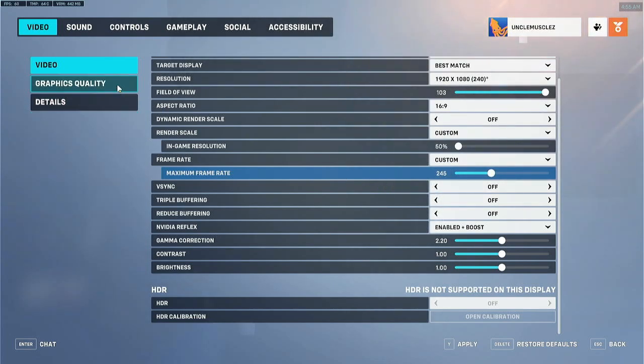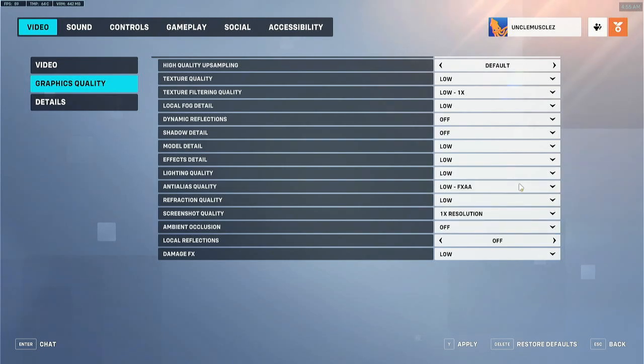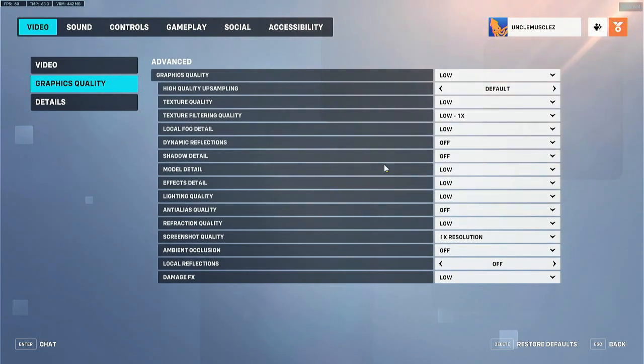So that's the video settings. Graphics quality — there's a whole separate section now, but it's basically the same as before. Texture: low. Everything: low, 1x. Lower or off if you can — you don't need any of this. Overwatch looks pretty good without it. I didn't know I could turn that off — I'll turn that off now and see if I can get some extra FPS out of it.